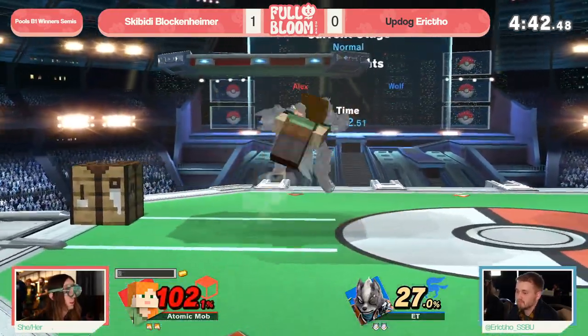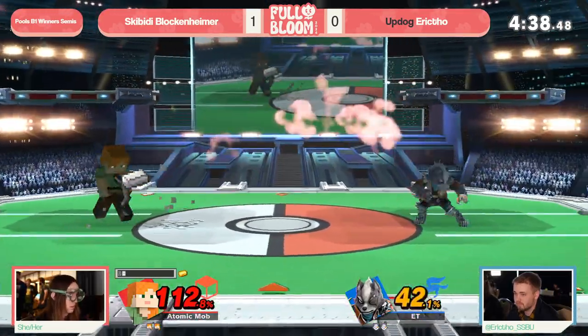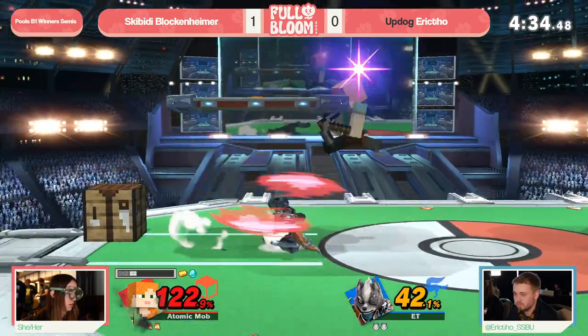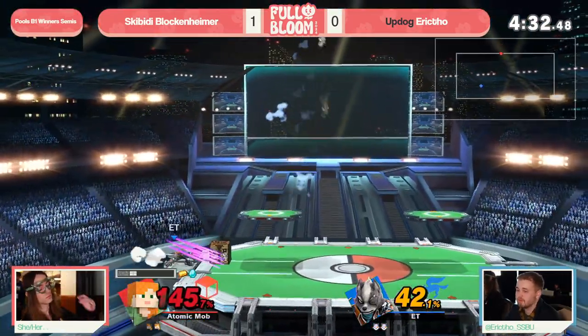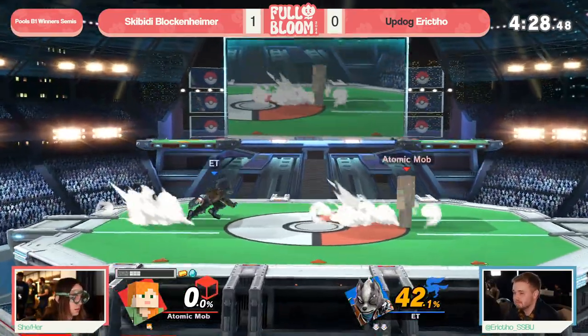If you're Blockenheimer here, you're in a tough spot. You don't have a whole lot of resources - no iron, so you can't mine cart. There we go, we get one. And we have a diamond as well, so this could be the swing - but not before an up smash catches the jump.